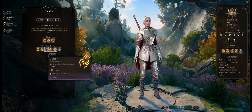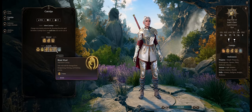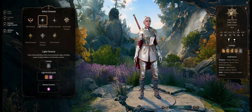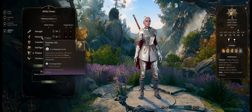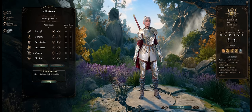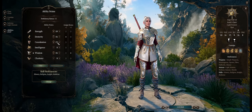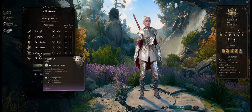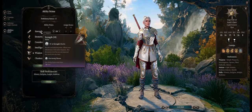For cantrips: Guidance increases dialogue check chances, followed by Resistance for the same purpose, and Blade Ward. For abilities, Dexterity is very important for higher armor class and initiative — Shadowheart will be our fastest character initiative-wise. Followed by 15 Constitution, which becomes a nice 16, then 16 Wisdom as your second most important stat. Remaining points can go anywhere — I choose Strength for carrying capacity.